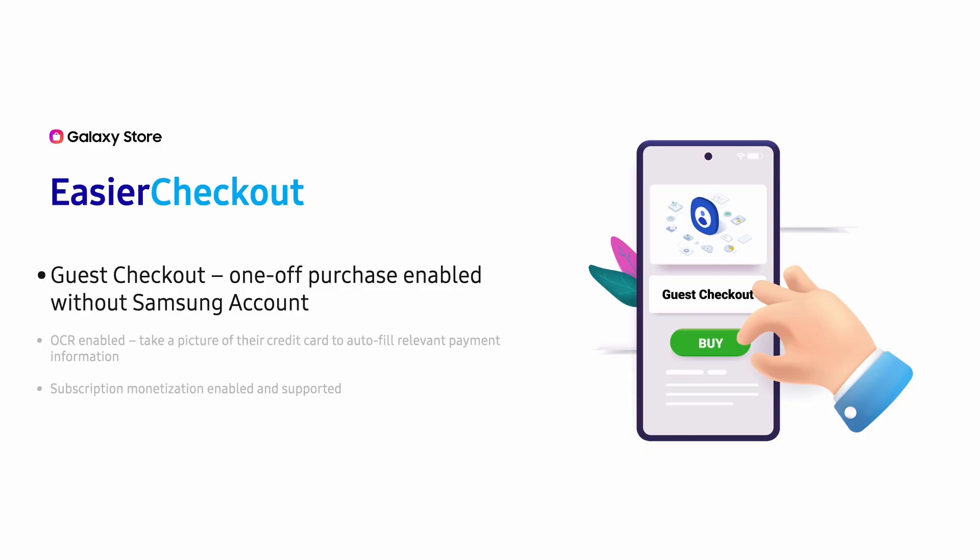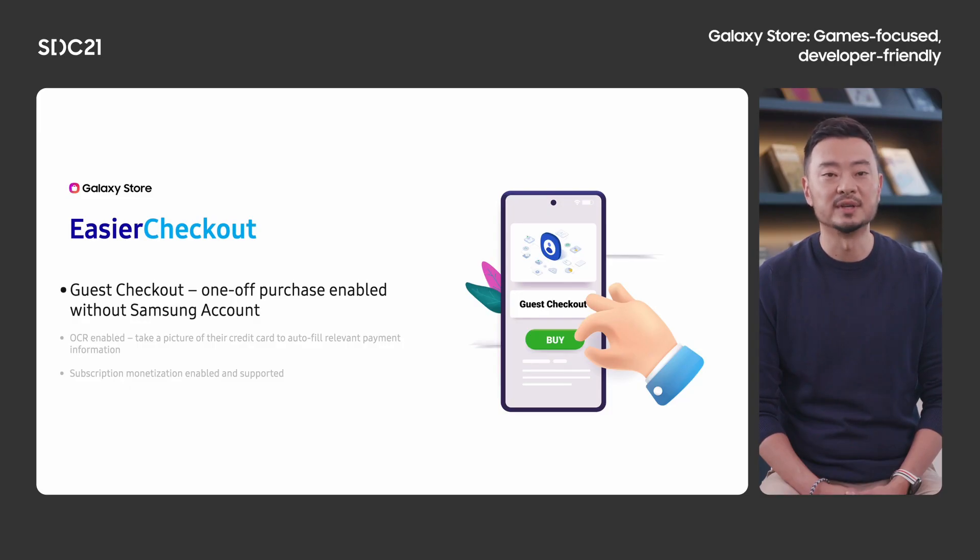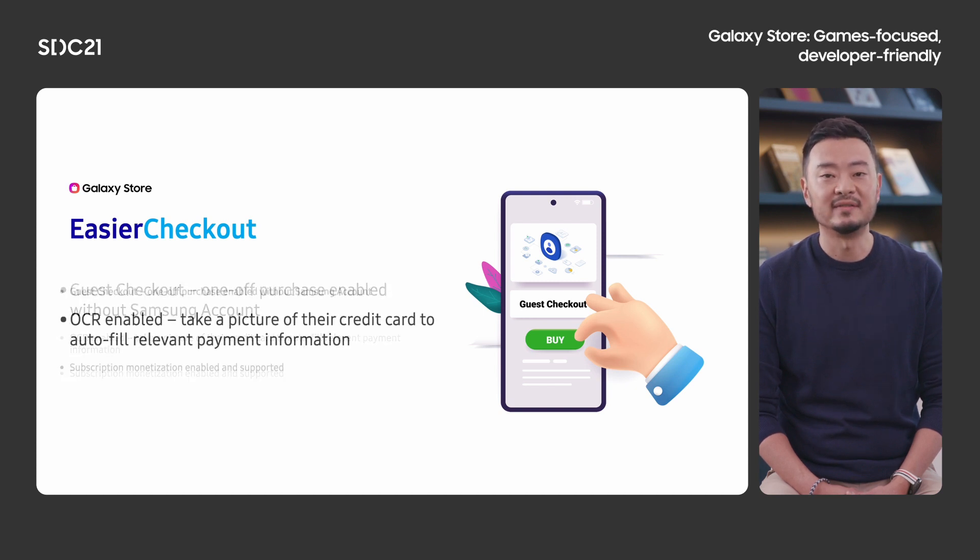When it comes to monetization, we have made some significant enhancements with the introduction of guest checkout and an optimized checkout flow for first-time payers. For users who don't currently have a Samsung account, the Galaxy Store now allows these users to still make one-off purchases with our guest checkout feature. Users don't have to go through the account creation process and can make that purchase they want and get back into your game quickly. And no more manually inputting long credit card numbers and billing addresses — we have integrated Optical Character Recognition, OCR, to speed up your checkout process. Users can scan the front of their credit cards, and have name, credit card number, and expiration date auto-populate in the relevant fields. Then just input your security code and zip code and submit. Users will be able to hop right back onto the battle bus, rocking their new skin within seconds.